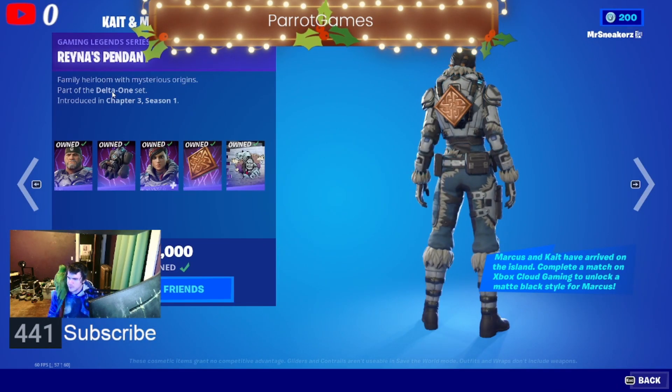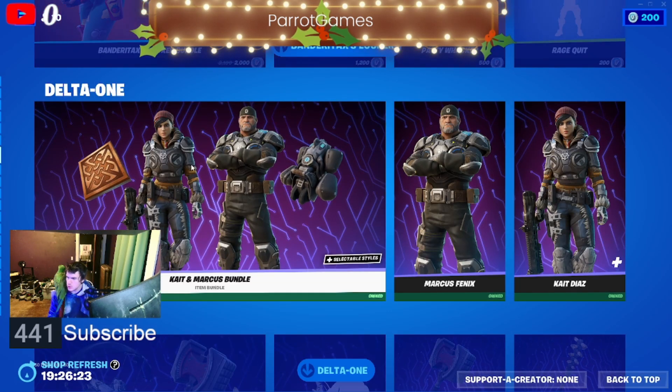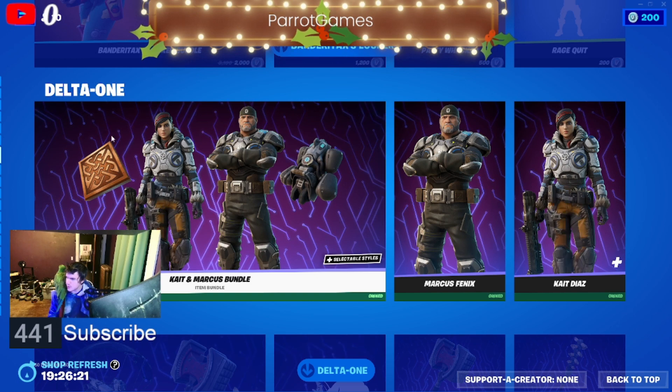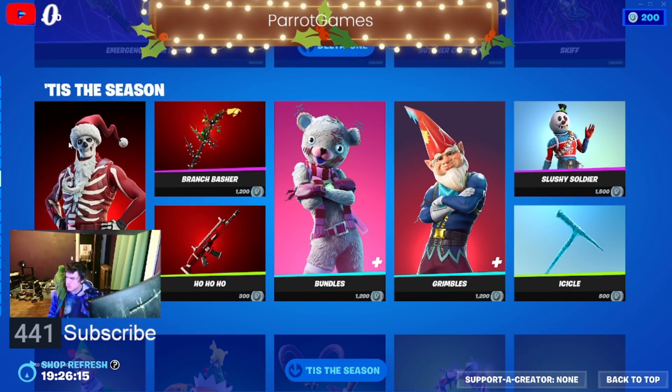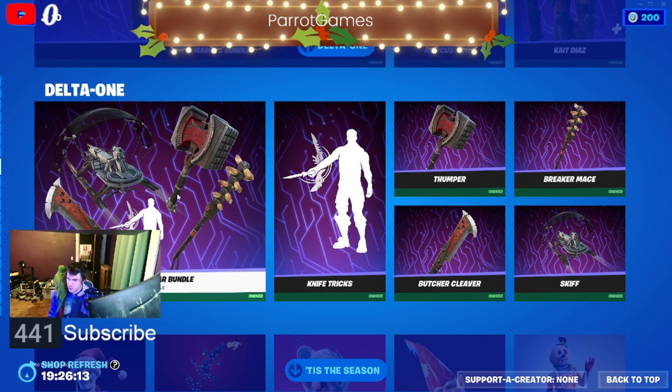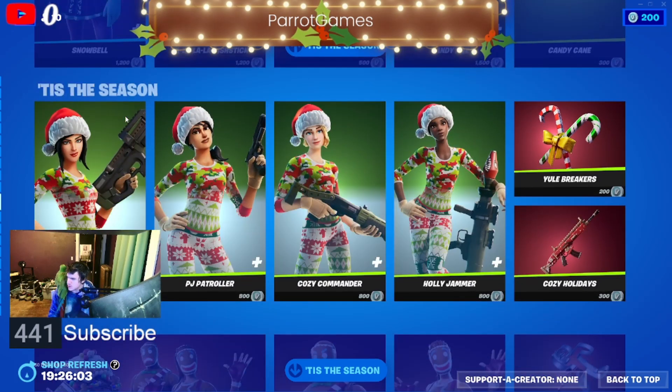There's a bundle called Delta One — I forget what game they're from, but they are from a game. It could be God of War but I could be wrong. We also have more Christmas-themed stuff in the item shop.